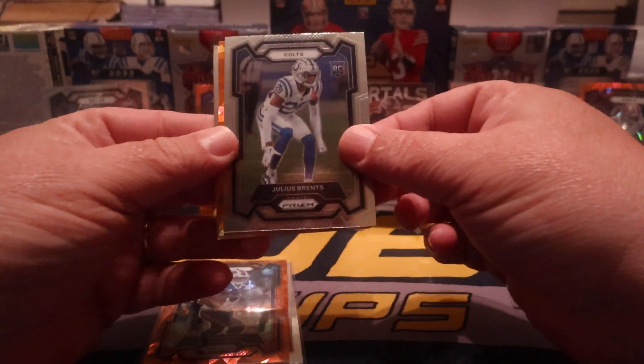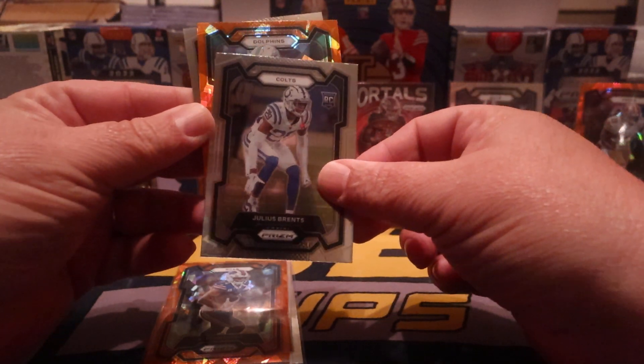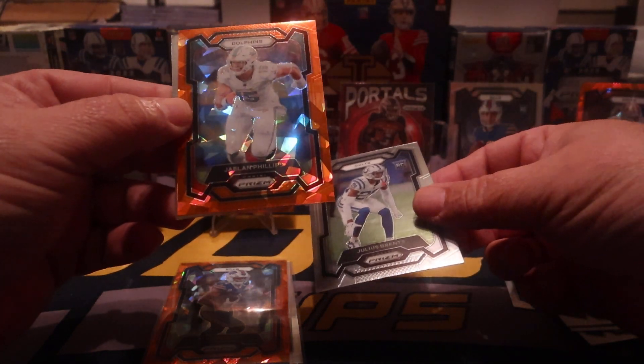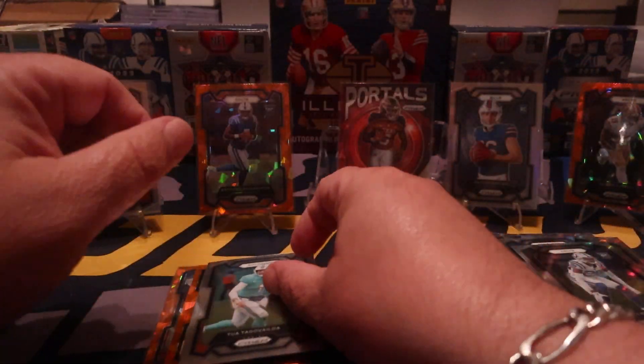Julius Prince, and for the ice — the Dolphin. That's not a rookie, that would have been nice. I would have taken a chain right there. Jalen Phillips and Tua.